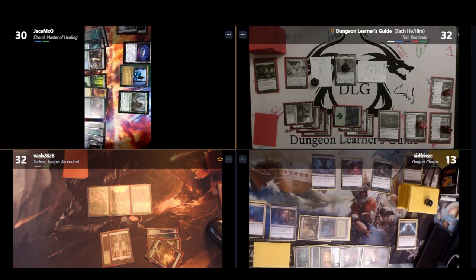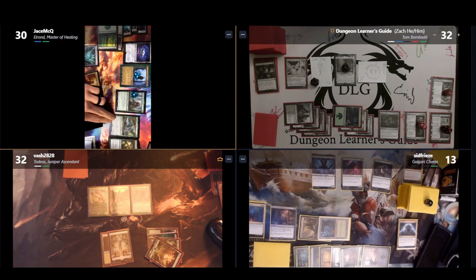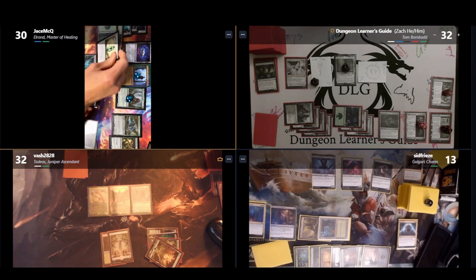Jason casts Marwyn the Nurturer — drawing a card and putting a +1/+1 counter on it whenever another elf enters the battlefield, tapping for green mana equal to its power. He also casts Celeborn the Wise — drawing a card, putting a counter on Marwyn, scryin 1 when he attacks with elves, and giving Celeborn +1/+1 until end of turn for each card looked at while scrying. Then he casts Canopy Tactician drawing a card, Sentinel Totem scrying 1, and Lifecrafter's Bestiary — scrying 1 in his upkeep and letting him pay a green mana to draw a card whenever he casts a creature spell.